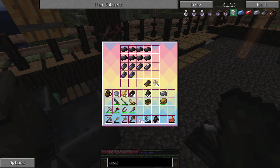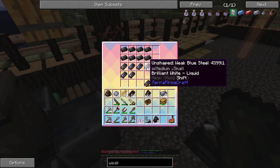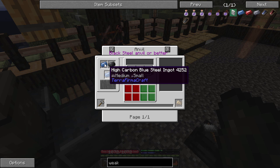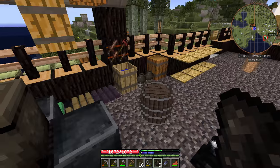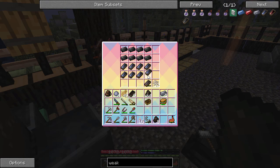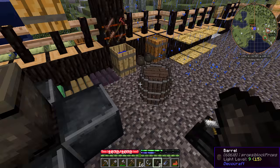I've got a ton more black steel to mix with it, but it's still going to be eight ingots, I believe. Weak blue steel — it only makes one. So you get two ingots and make only one. I think I used like eight black steel ingots, three steel, two of each of those. Something like that made the right recipe.